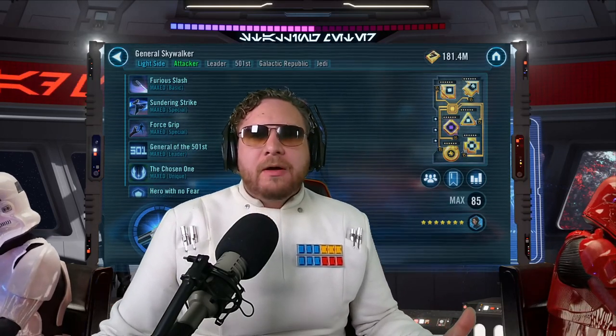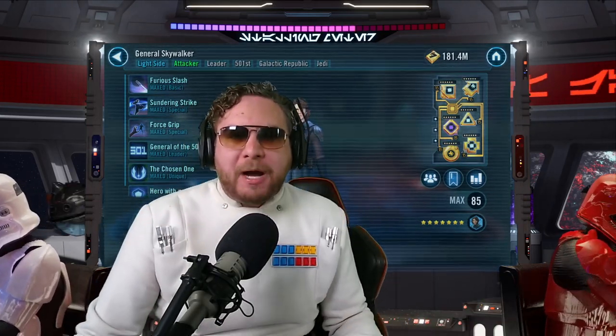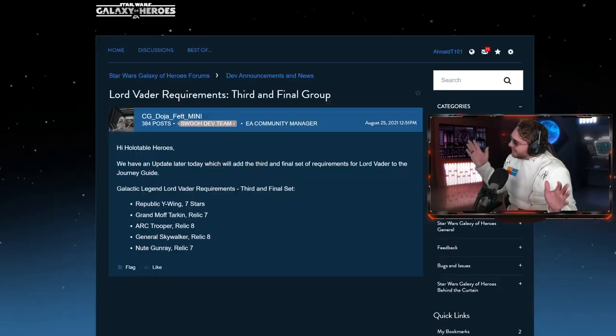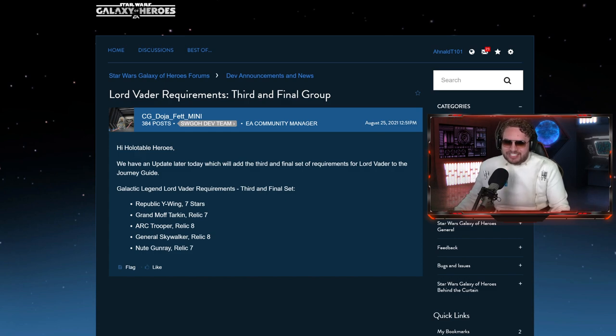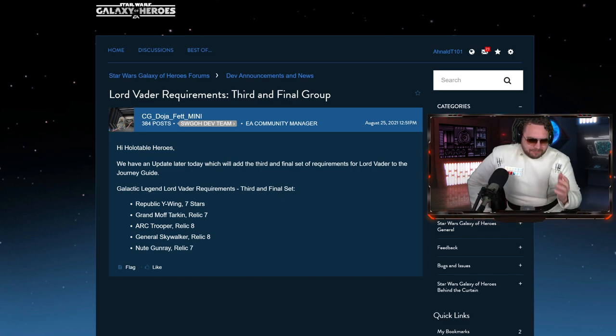What the heck is this crap? Holy cow - did they put a towel in front of the keyboard and start mashing buttons? The only buttons they know are seven and eight. Absolutely mind blown with these requirements. I'm sorry to say for all those people that were fanboying like me - this was the character we've been waiting galaxy years for. This is by far the most out-of-reach galactic legend to get in terms of relic requirements, though granted, no Wat Tambor needed. Four relic eights - uno, dos, tres, cuatro!